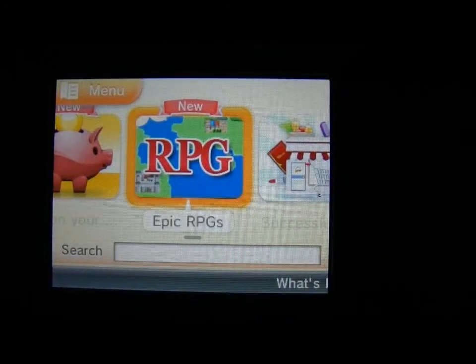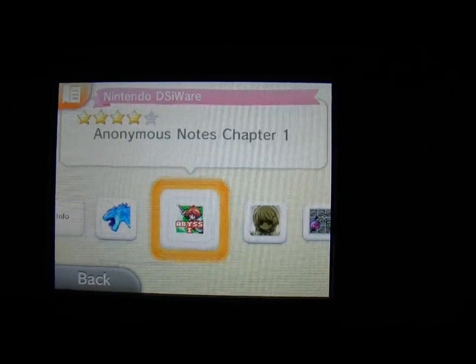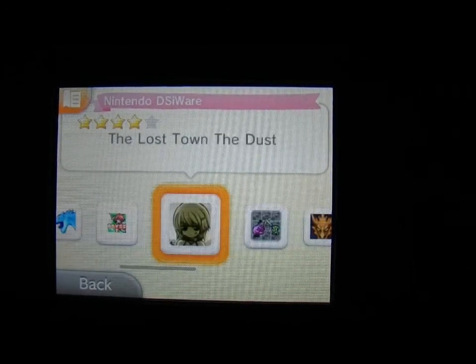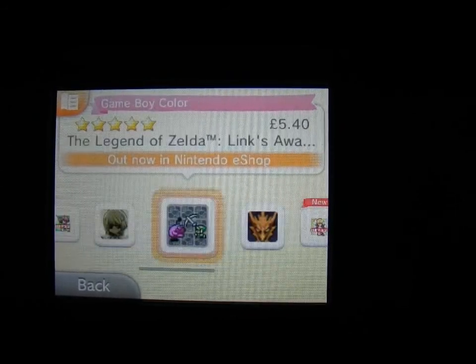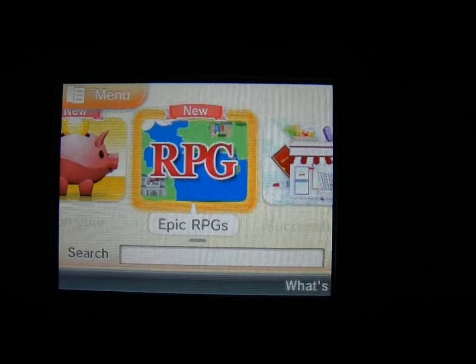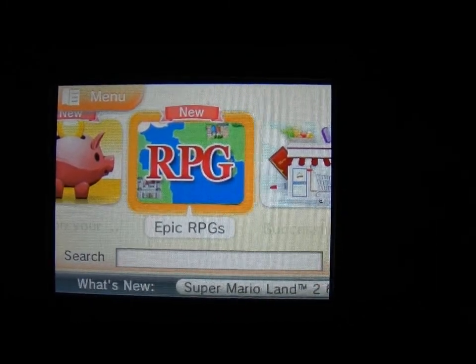They've put in an RPG section now - Epic RPGs, they've probably renamed that. So you've got Anonymous Notes, Lost Town, The Dust, Legend of Zelda, Legends of Exidia - all good stuff. Various prices from sort of 3 or 4 pounds to 10 pounds, so about 4 or 5 dollars to 15 dollars or so.